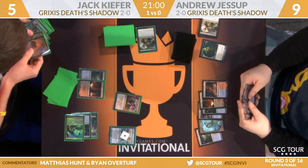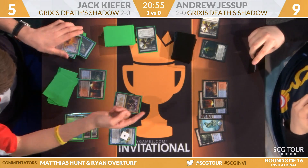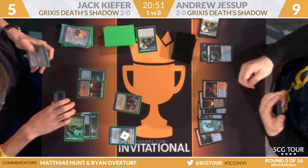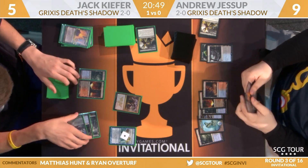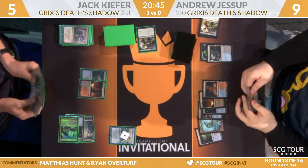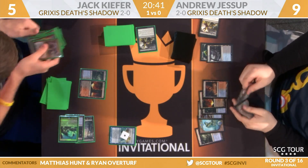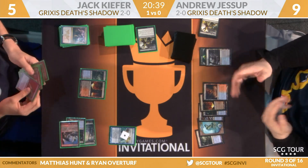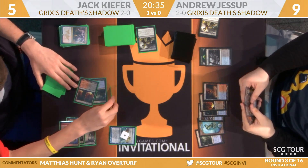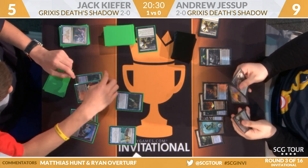Jack's going to make a Kolaghan's Command. Jack's up a game, and Andrew's discarding a card — going to discard down to three cards as Jack buys back a Snapcaster Mage. What's really of note is Jack has a full seven-card hand here, and an Ancestral Vision coming off Suspend. So he's going to likely be discarding to hand size, or just casting three Death's Shadows. The Ancestral's going to come off Suspend, and end step he's just going to make that Snapcaster Mage he got back.